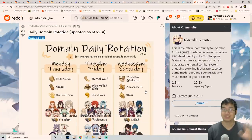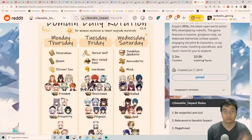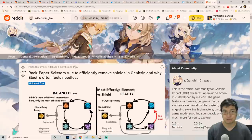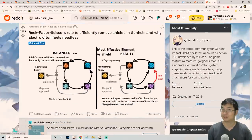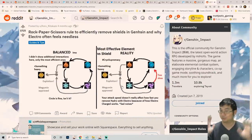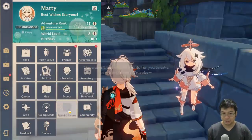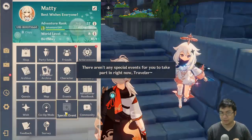In the second part of this video, we'll also look at some interesting and useful guides shared by the community about rotations for daily domain dungeons — shown visually so we can see different dates and how to farm for characters and items. We'll also look at how to break shields against certain enemies, since we'll be fighting new monsters in patch 2.4, as a reminder of which elements work best.